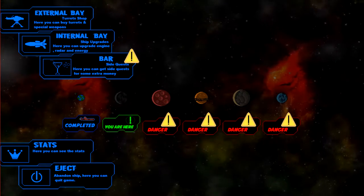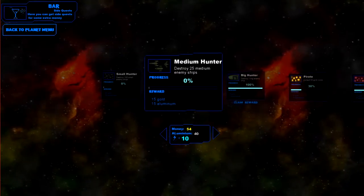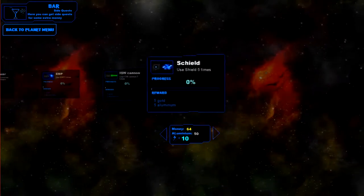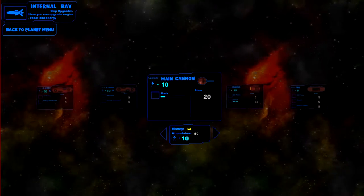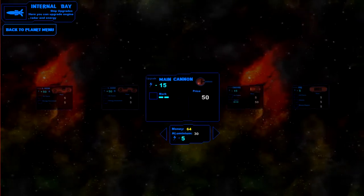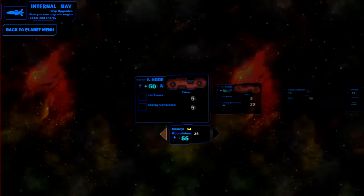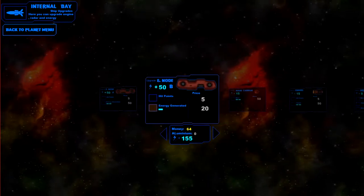We made it past the first planet! Let's go claim these rewards to help purchase stuff for the next planet. Back out and into the internal bay — we're going to try to upgrade this main cannon because that was a tragedy. It costs 20 aluminum.